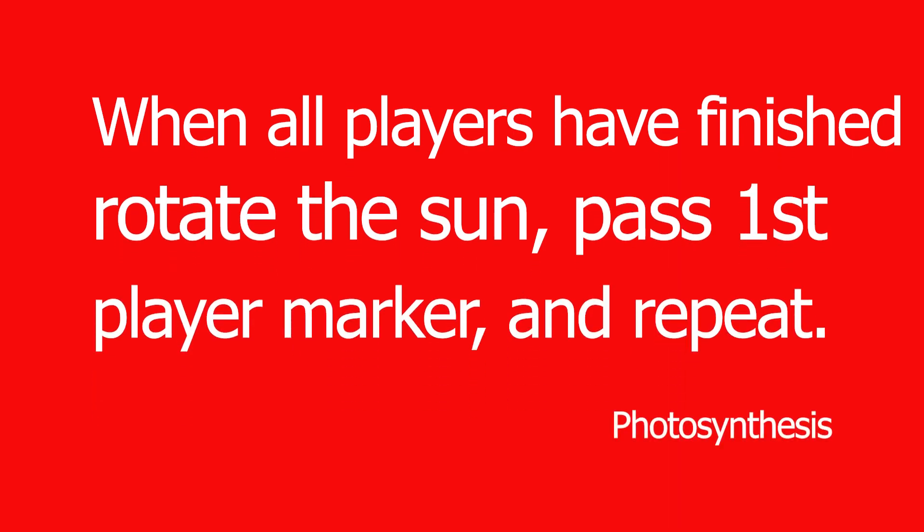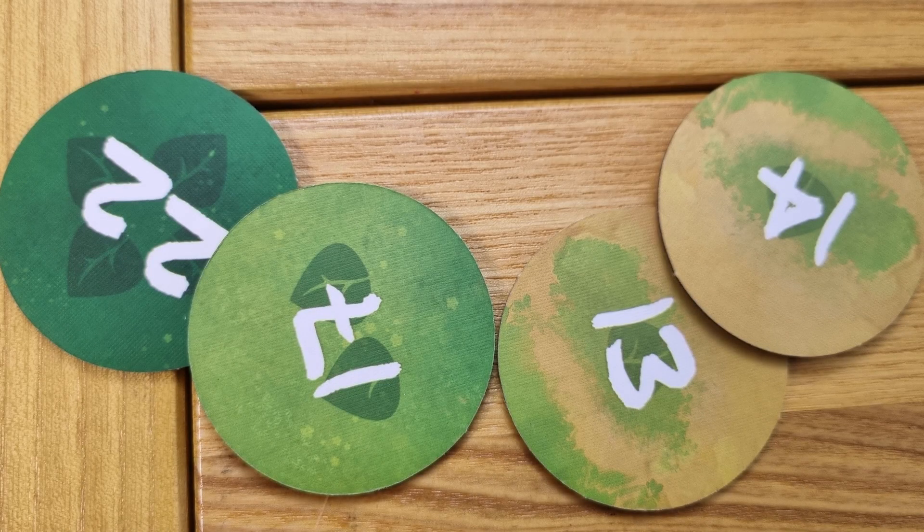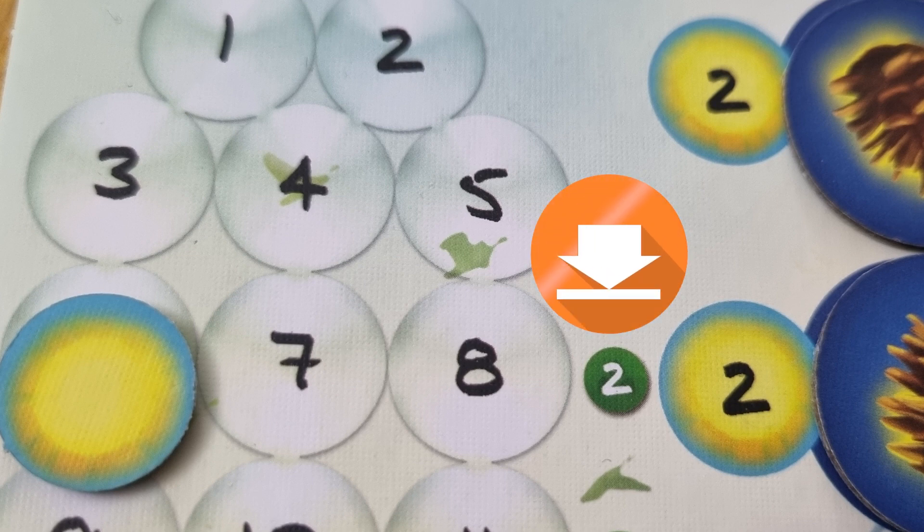Once all players have completed their actions, the round ends. The sun moves to the next position, the first player marker passes to the next player, and play starts again with the photosynthesis phase followed by the action phase. When the sun has completed its third trip around the board — that's 18 rounds — the game ends. Players total their scoring discs, and remaining light points on the board also contribute to scoring. Whoever has the highest score wins.